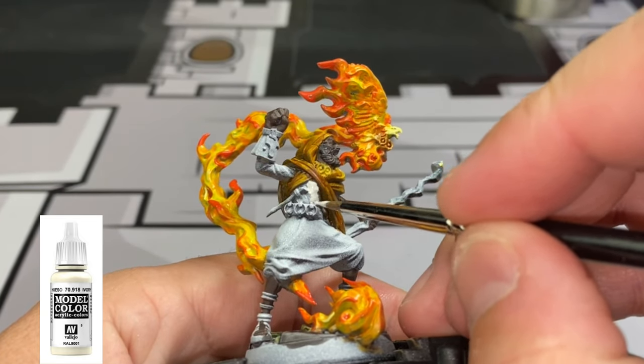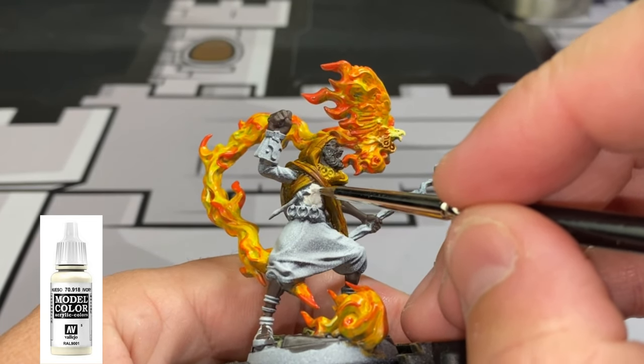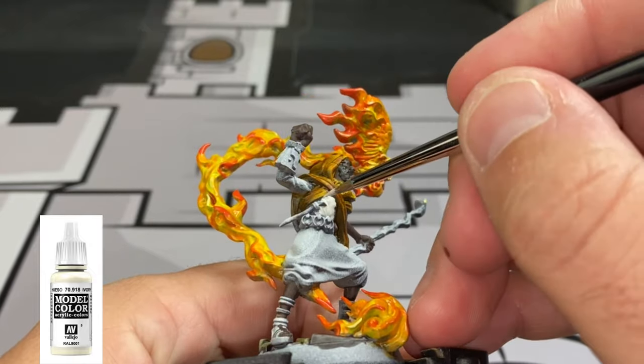For the shirt of Cyrus, including the portion sticking out on his right arm, we're going to be using some Ivory.